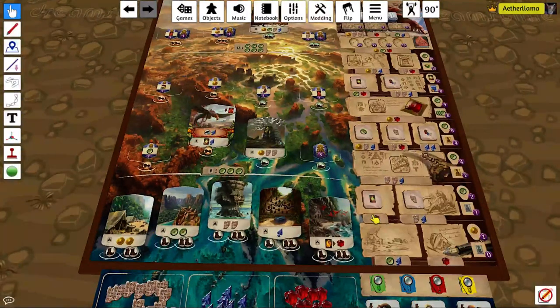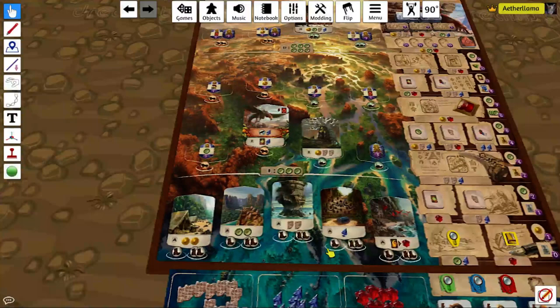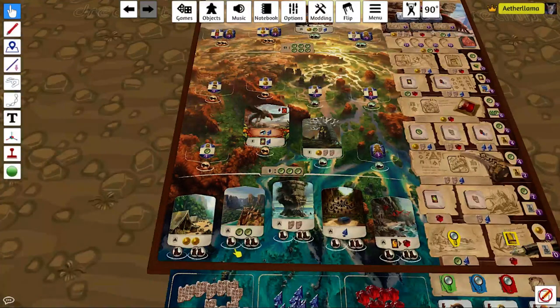In the first round, it's very good to do research, particularly to research with your book, so that you can get a new assistant. You want to research with your book as much as possible in the early game to get more and better assistants. If you want to do that in the first round, then you should go to these campsites. If you want to buy more items and artifacts, then go to these other campsites. The tablet campsite can be good later, but it's not that great in the first round.